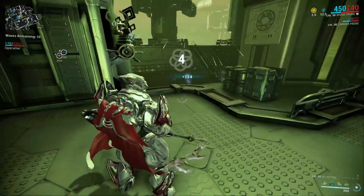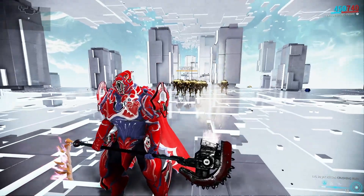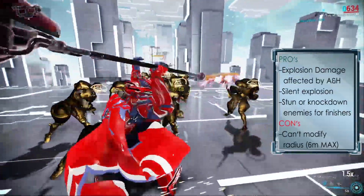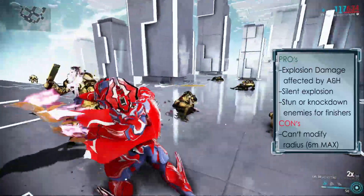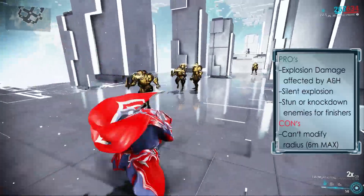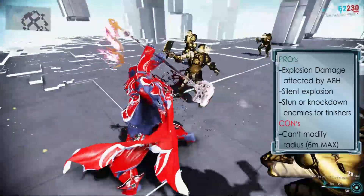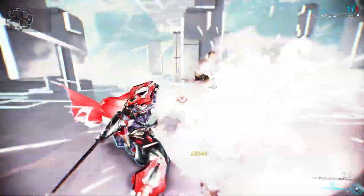Some extra info about the Vulcan Blitz: the explosion damage is affected by the enemy's armor and health. Also, the explosion is silent, so you can use this weapon and mod while doing spy missions for instance. However, the radius cannot be modified — it will be six meters maximum. But never mind that, now you have a big hammer that can explode people.